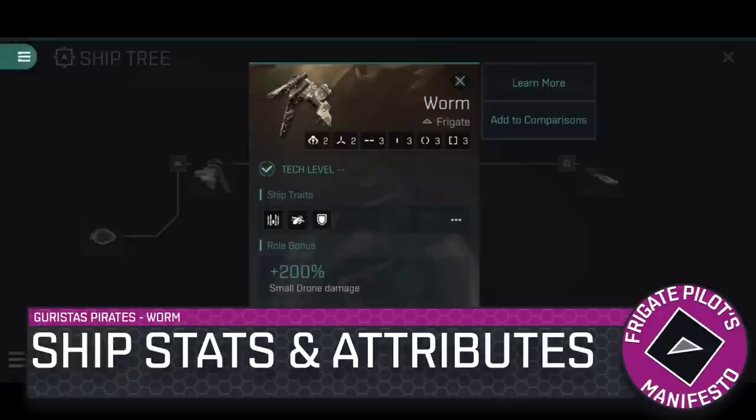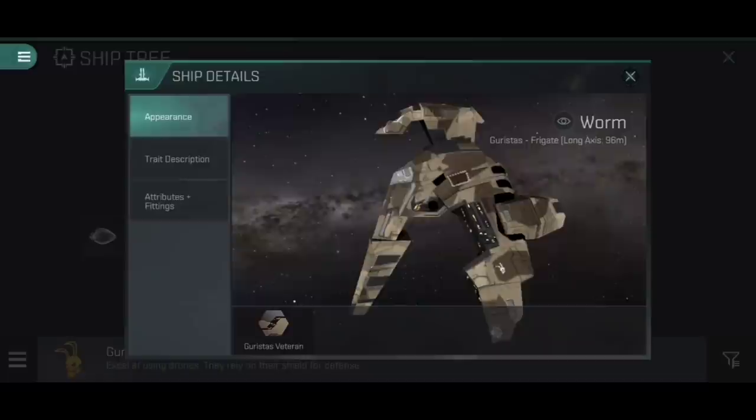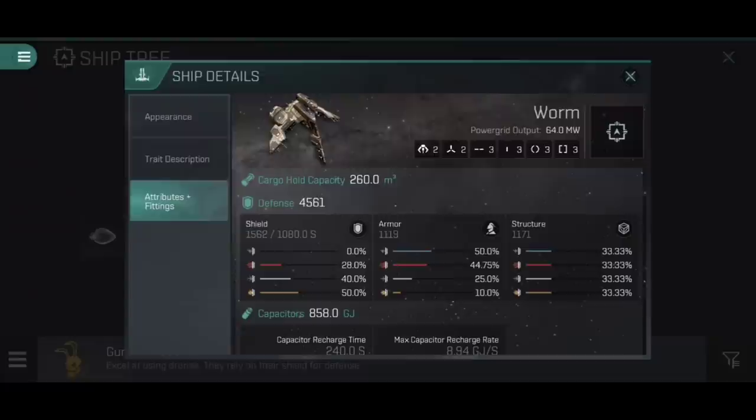They specialize in missiles and drones. Let's have a look at the Worm's stats, because this is a really cool ship on paper. I do actually really like the way that the Gurustus Pirates ships look - that sort of mottled, semi-camouflage effect. It's a kind of sandy camouflage that actually makes sense in regards to space dust, but either way it just looks cool.